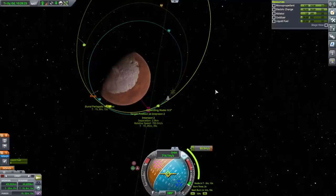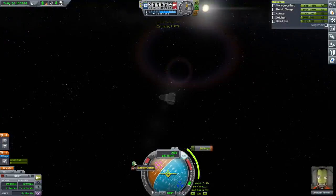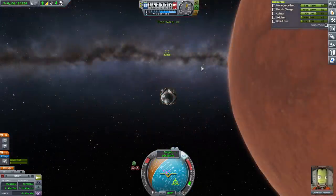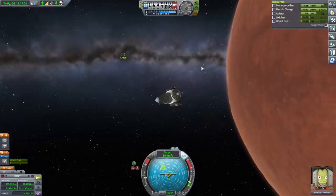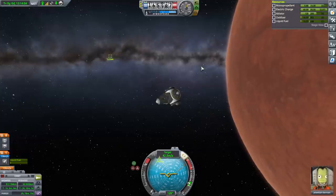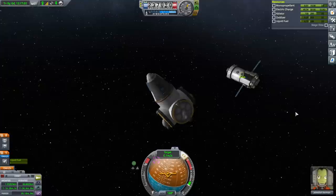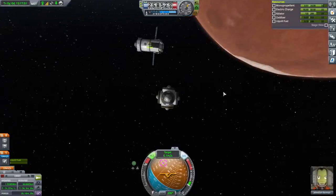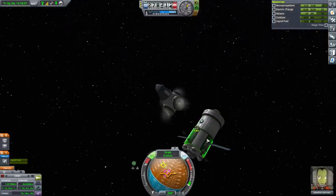I'll do this burn here. We'll have enough to get back to it. The question is whether if we top off with whatever is left at the station, we'll have enough to get back home. So we're doing a target-matching burn — I don't point directly at the retrograde marker. We're going to try and push it towards the negative target marker. Paralyzing. I think that'll be good enough with all the magnetism that we generally have. Whoa, that antenna's a little bit close there.